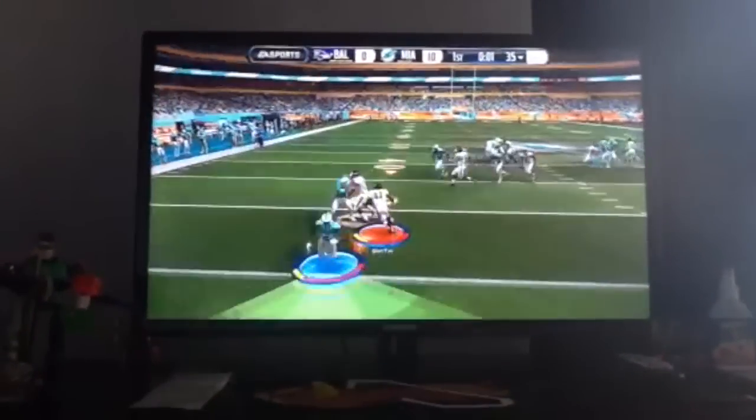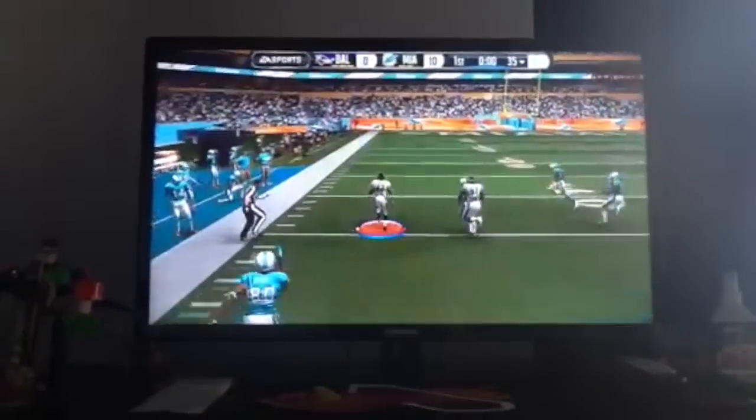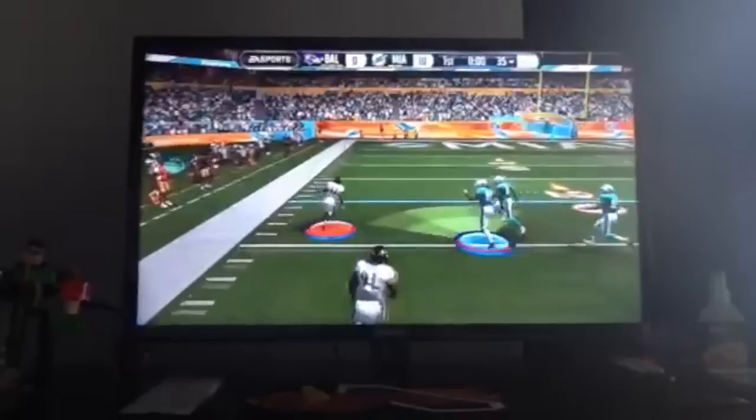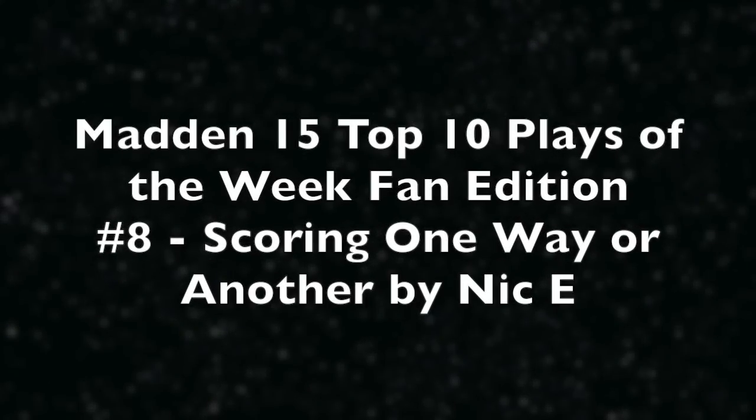Now play number 9, Torrey Smith about to hit the spin move here. And Torrey Smith's going to use his speed to run away from the rest of the Dolphins. Down 10-0, no more. My dude's about to score the first points of the game at the end of the first quarter.